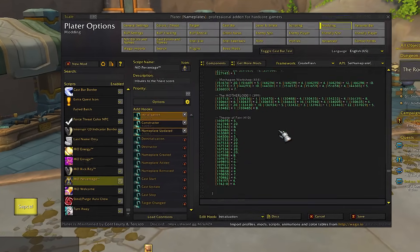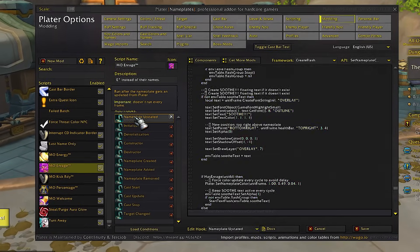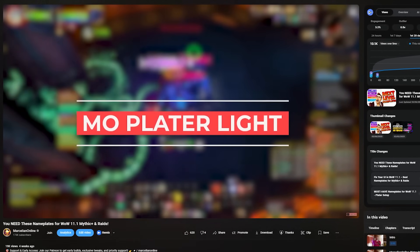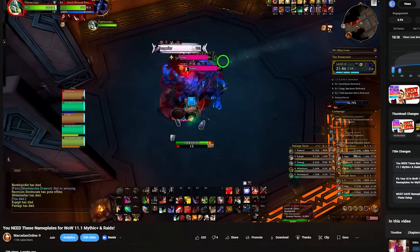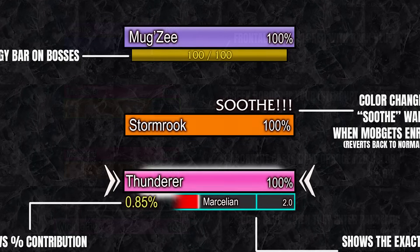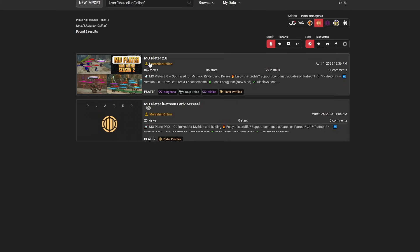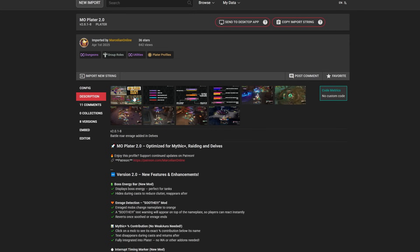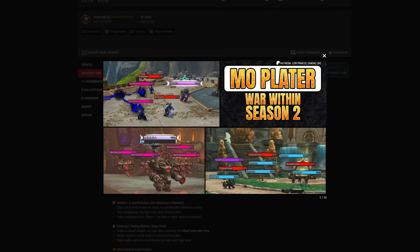One month into the War Within Season 2 and we've been constantly working on improving and bug fixing our MoPlater profile. In case you missed the original video where I go over all the features and how to install and configure it, be sure to check out the description, because today we're focusing on all the new shiny features of MoPlater 2.0. First off, there won't be any more pro and light versions — it's just gonna be MoPlater, and I will show you how to make it light if you don't want all the bells and whistles. Just stick around till the end of the video.